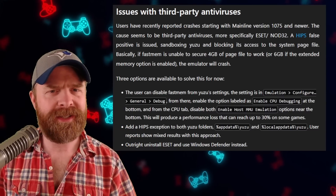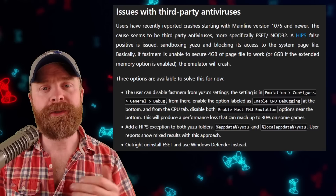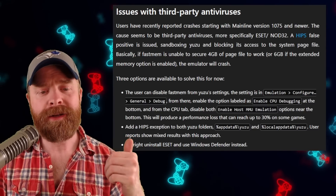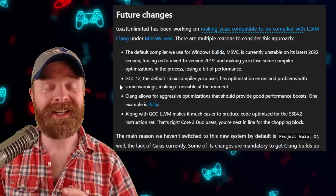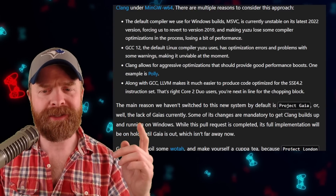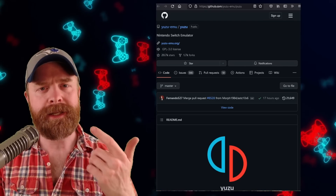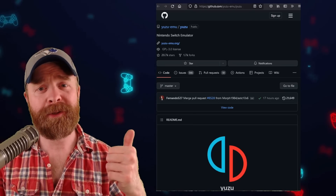It has come to the Yuzu team's attention that some people are having problems with their antivirus in Yuzu, specifically with ESET. The Yuzu team has put together a few options to help resolve the issue — the last one being to outright uninstall ESET and use Windows Defender instead. Looking ahead, the development team is not taking their foot off the gas at all. They have a bunch of future changes planned including continued work on Project Gaia, and Project London has just started. We'll be hearing a lot more about Project YFC, Gaia, and London in the near future, and if you want an early look you can peek around Yuzu's GitHub.